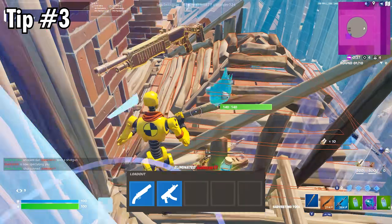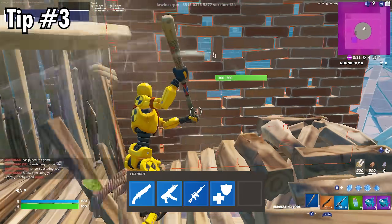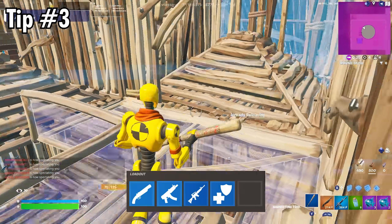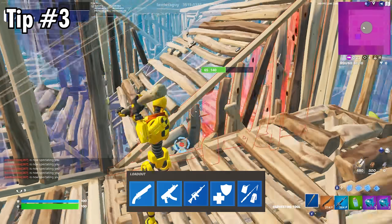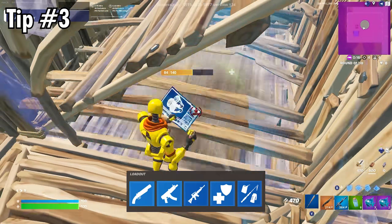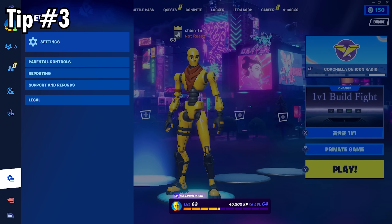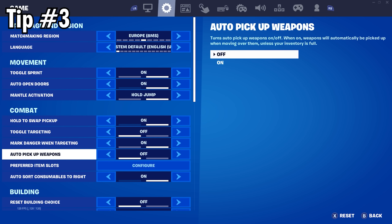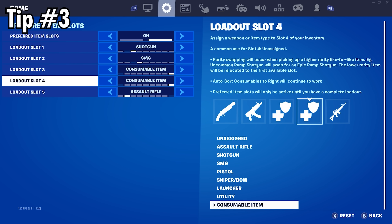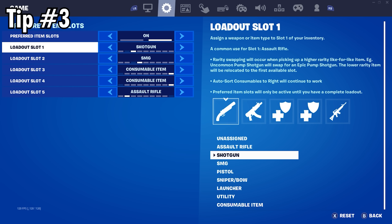Your third and fourth slots should contain items you won't generally need to access quickly — an example would be healing items or a long-range weapon like the Cobra DMR. Your final slot should contain your mobility item so that you can access it with one click from your shotgun and use it to get away quickly. Fortnite also now has a feature called preferred item slots, which lets you choose where different types of weapons go in your loadout. This matters a lot more on controller, so you should definitely set this feature up.